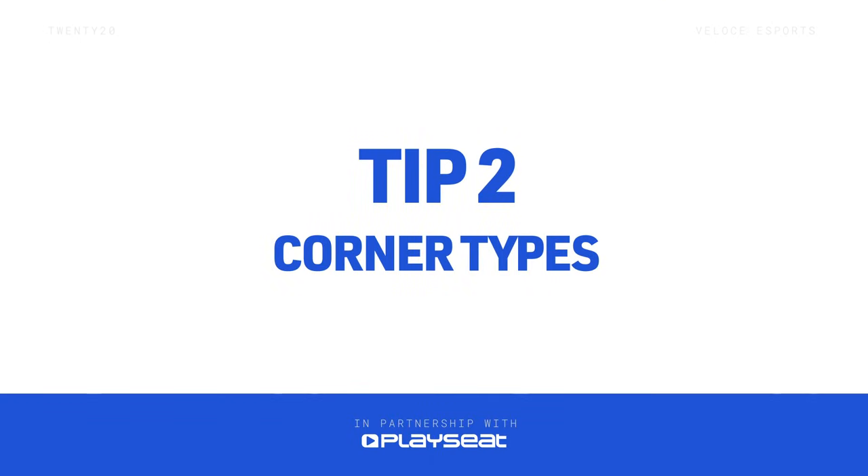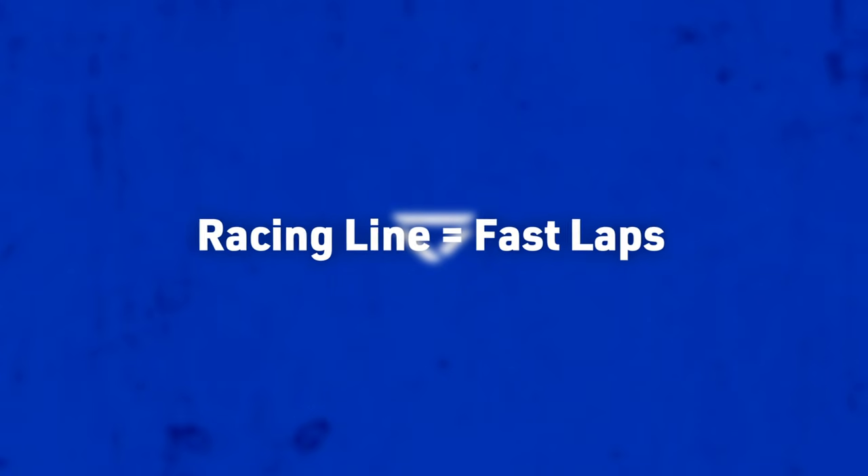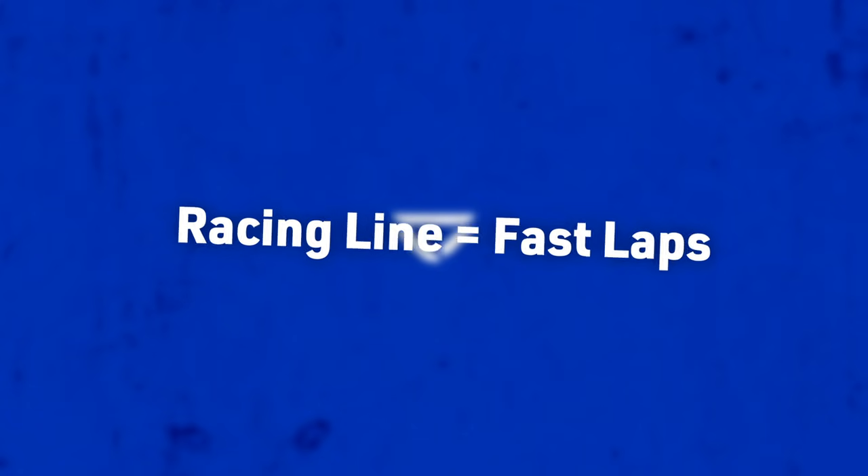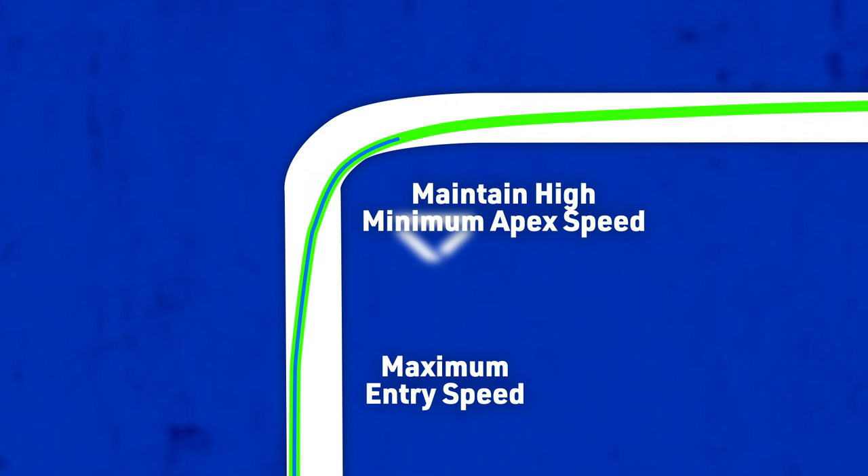Tip two: corner types. We know that driving to the racing line makes you go faster, but where should you be placing the car to optimize these lines? As a generic guideline for a typical 90-degree corner, you should approach the entry at the very outside of the racetrack, turn in to clip the apex at the very inside of the track, before planting the throttle and exiting the corner at the outside once again. This allows the car to carry maximum entry speed, maintain a high minimum speed at the apex, and then a maximum exit speed onto the next straight.